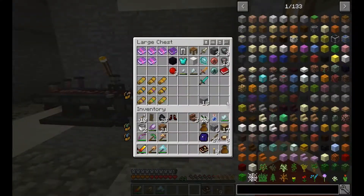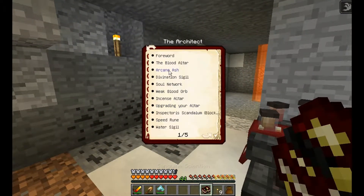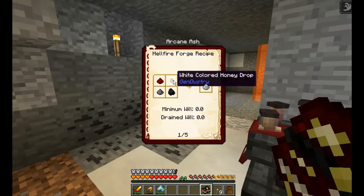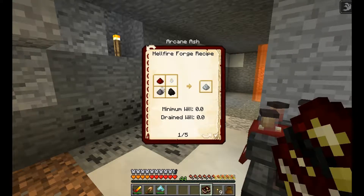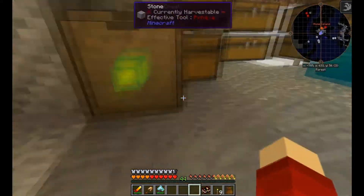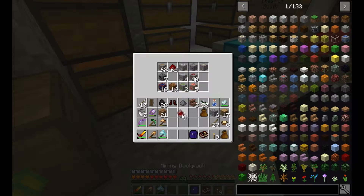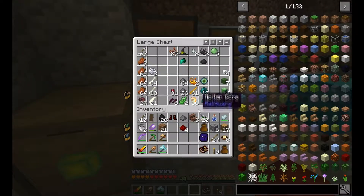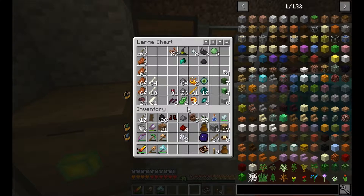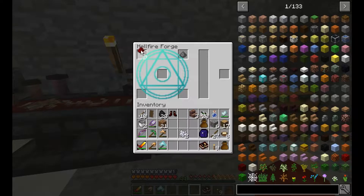I've got all my potions set up over here. Next, you'll see I've cleared out a nice little area back here in the blood room. The purpose of that is because today we are going to be using some arcane ash to create a divination sigil. I need the divination sigil to help in blood magic — it'll help out loads — so that's what we're going to do today.